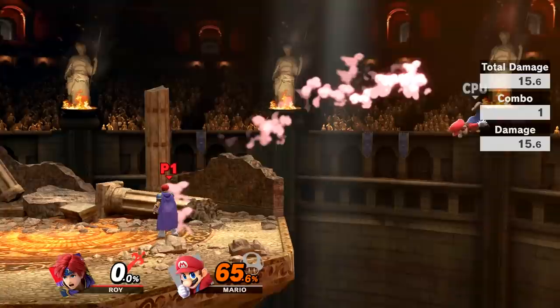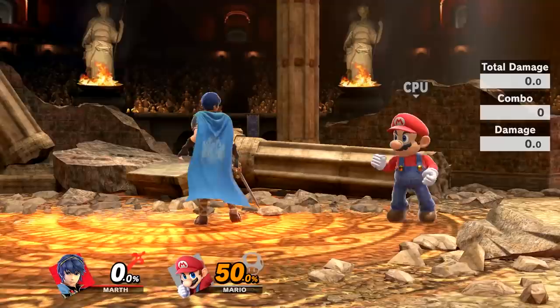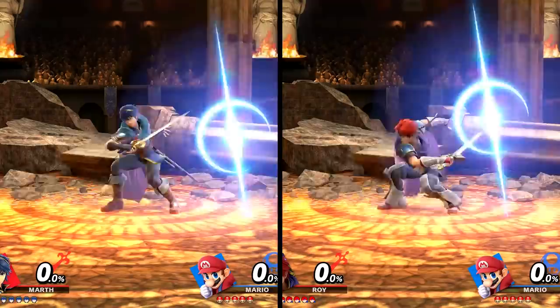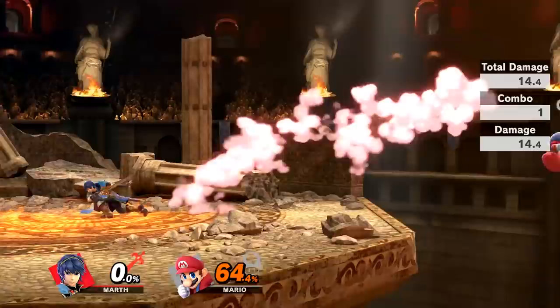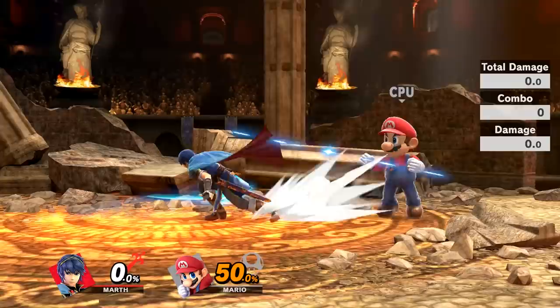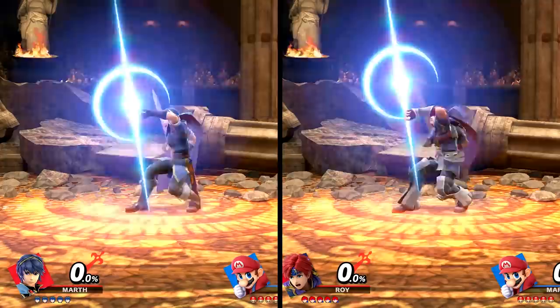Let's get into their smash attacks now. Their forward smashes have different animations, but both are quick sword swings in front of them, so they function very similarly in concept. Taking the different sweet spots out of the equation, these attacks really aren't too different. Their down smashes are the same attacks, performing two sword swings, one in front and one behind. For both characters, the second swing is more powerful. The knockback of Roy's attack sends the opponent more upward, while Marth's is more horizontal and also has noticeably stronger knockback, especially on the second swing.